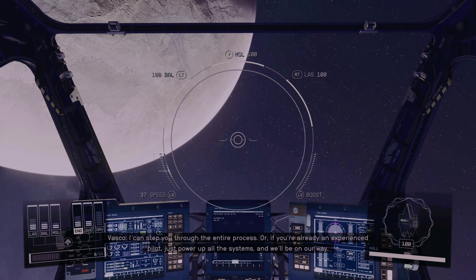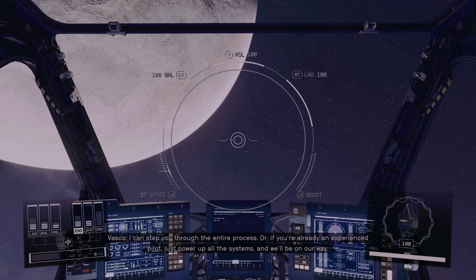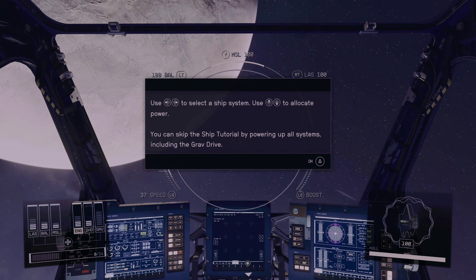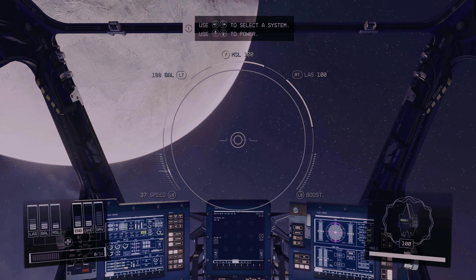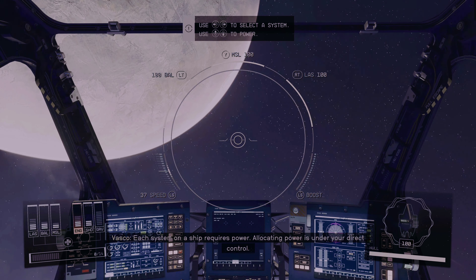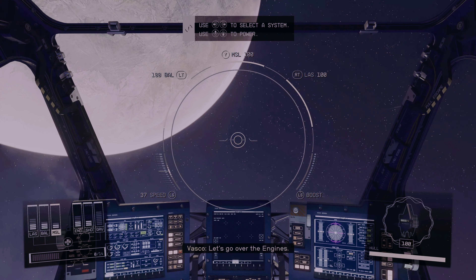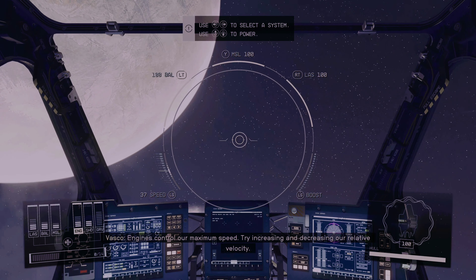I can step you through the entire process, or if you're already an experienced pilot, just power up all the systems and we'll be on our way. I've never played this game a day in my life and they said, hey, if you're already an experienced pilot, just turn on all the systems and take flight. Let's complete this diagnostics run of our systems check. Each system on a ship requires power — allocating power is under your direct control. Let's go over the engines. Engines control our maximum speed. Try increasing and decreasing our relative velocity.